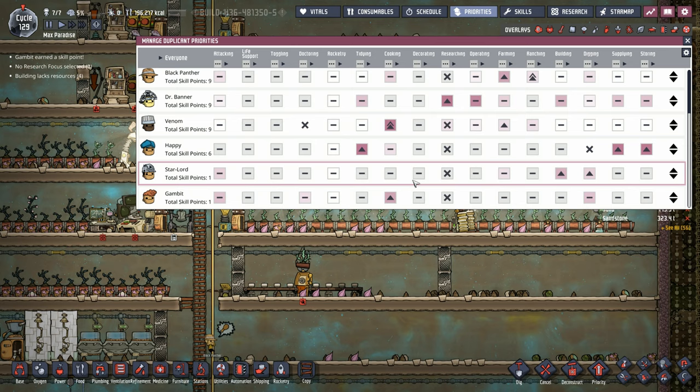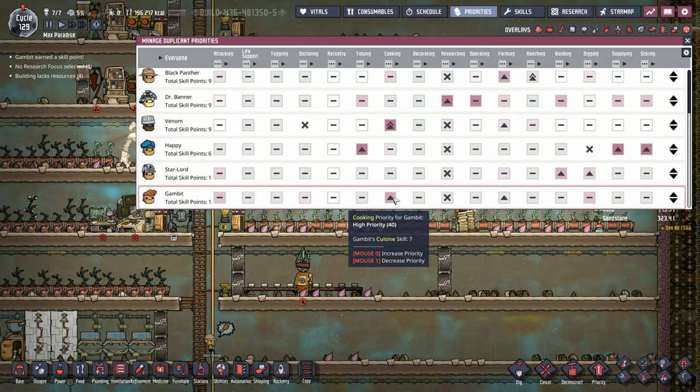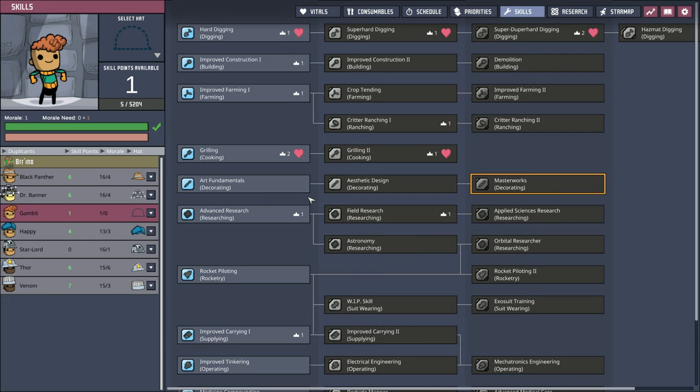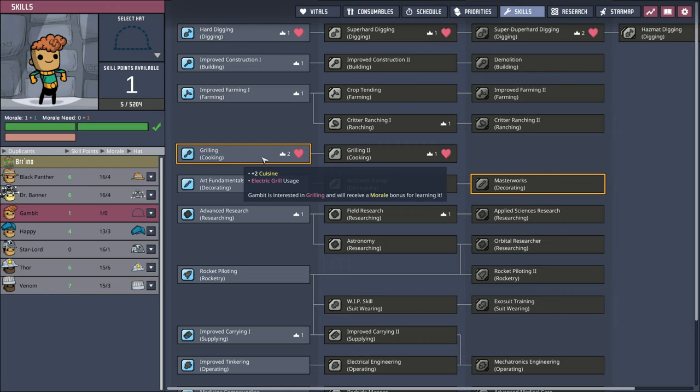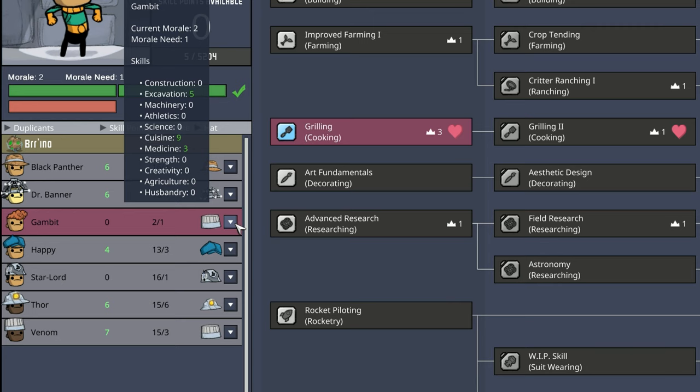Now because we have two cooks, we're going to throw Gambit into cooking but also tell him to do some farming as well. We already have Venom doing cooking and farming, so we'll set the same for Gambit. As for Gambit's skills, in order to use the grill you have to get into grilling, so that's where his first skill point goes, and then we finish it off with a nice chef's hat.